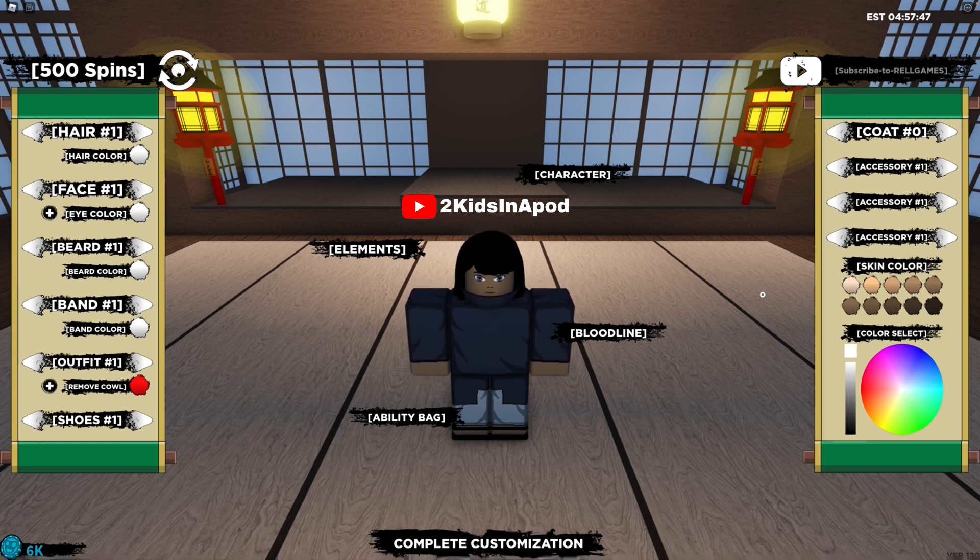The next code is small letter a, capital A, k-u-m-a, capital S, small letter i-n-f-e-r-n-o, exclamation point. Code accepted! And that should give you more spins.